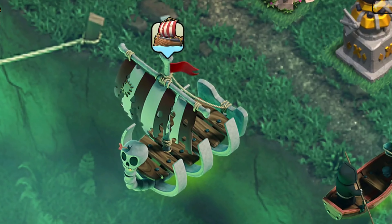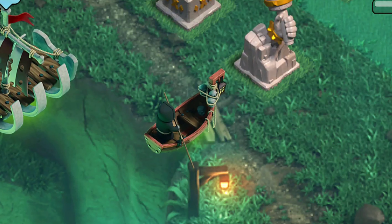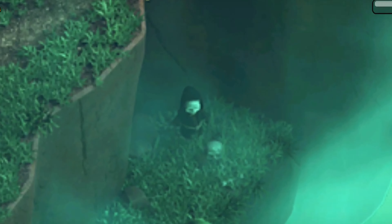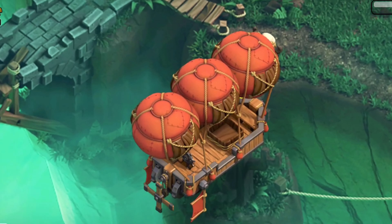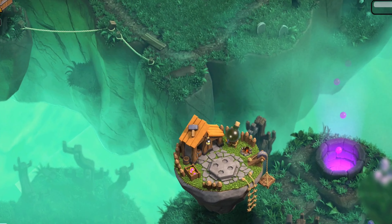They do have custom boats. The custom boat to get to the Builder Base is kind of a skeleton ship. For the Master Builder's boat, there's a dead wizard that's paddling his floating boat. You can see there's one dead wizard there and another dead wizard down here, which are the two that are the icon for the spooky scenery. Unfortunately, the airship to get to the clan capital and the forge have not changed at all.